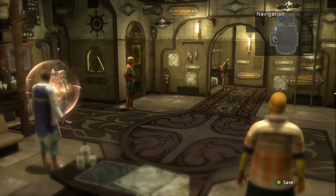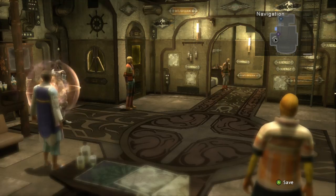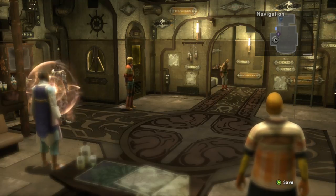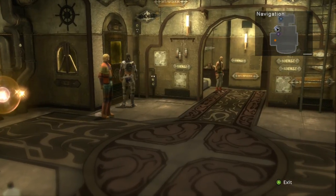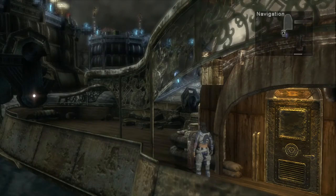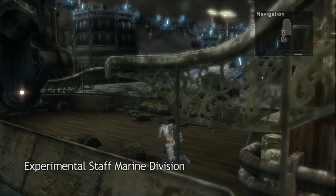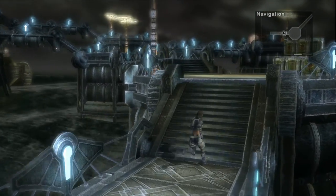Hey guys and welcome back to Let's Play Lost Odyssey. In the last video we had some trouble in the seas on our way to the Experimental Staff, had a boss fight with Manilus, and now we are at the Experimental Staff. We just got done looting the inside of the ship that we arrived on and now we are taking our first steps into the Experimental Staff Marine Division.